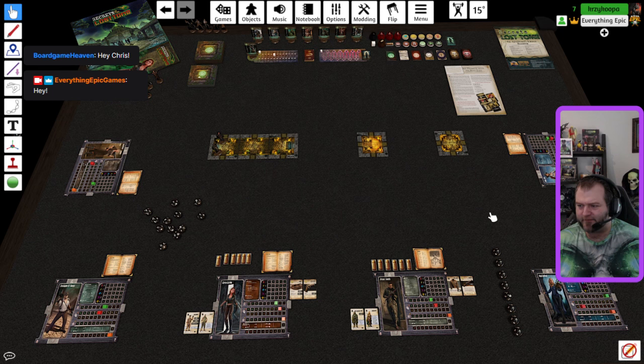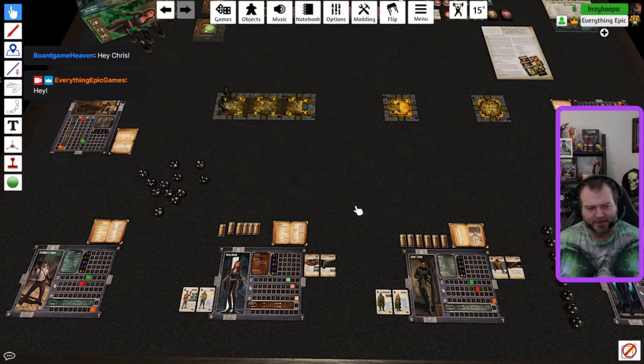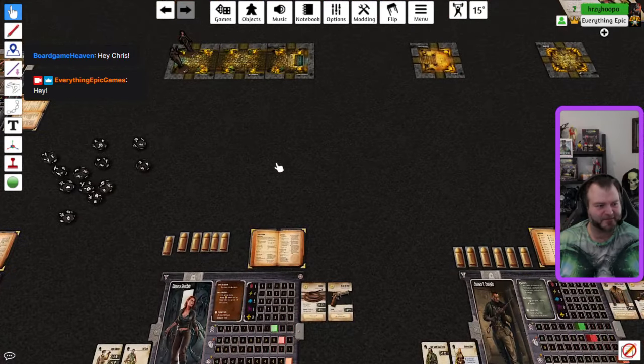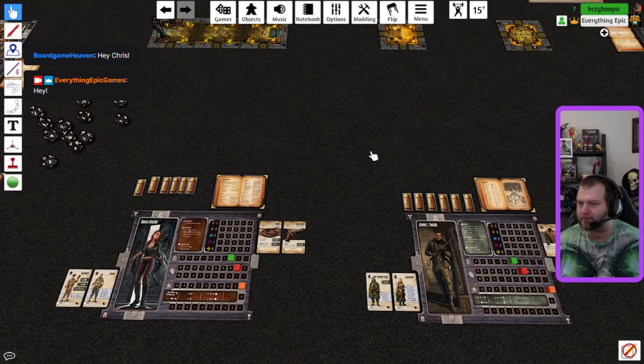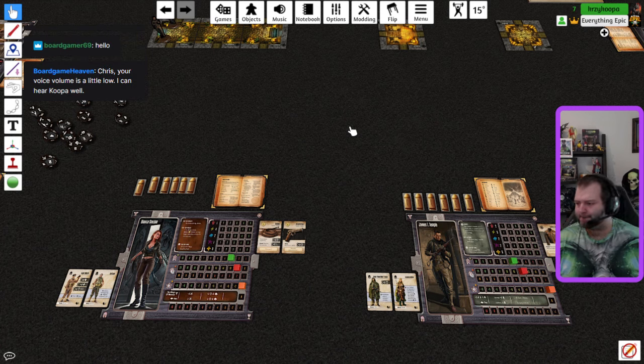In the Pharaoh with the Blue Eyes scenario, I am no longer Cooper — I am James T. Temple. And I will be Bianca Sinclair. These are our characters. My voice volume is a little low so I'll have to speak up for now, until I learn how to become a better streamer, which is not going to happen overnight.